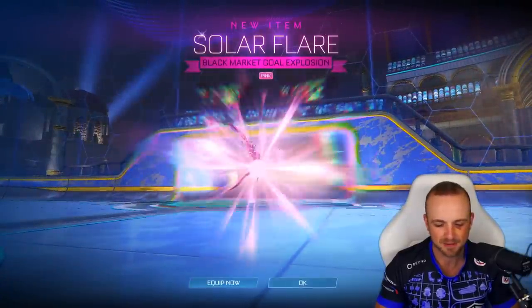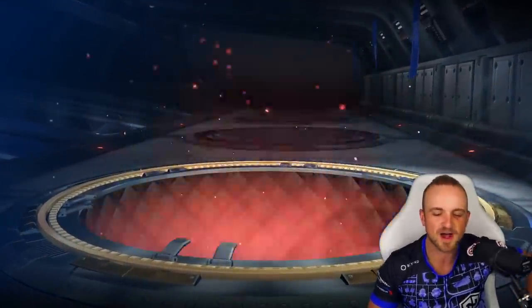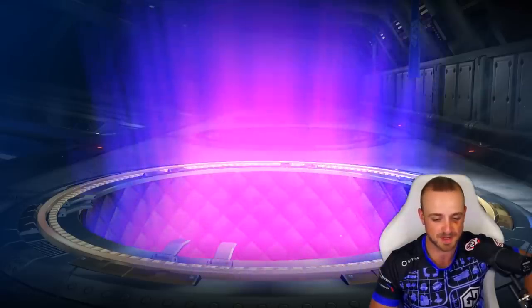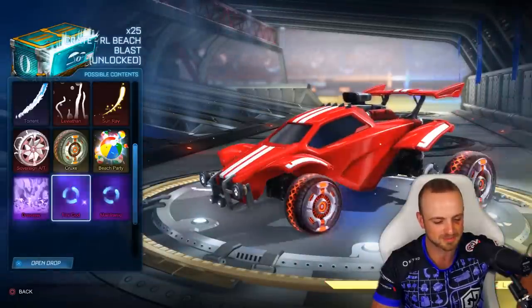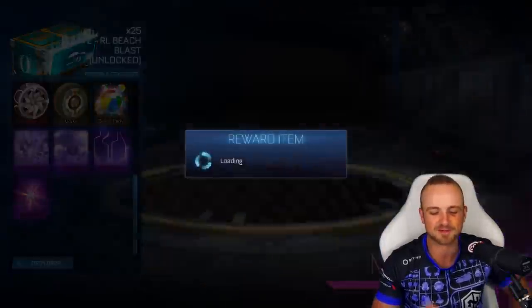Whereas Player's Choice, the name comes from them actually asking the players and the players actually choosing what items went in there. I was surprised that in the final run of Player's Choice the Infiniums made it in. We had the Dracos, the Zombas - everything you could want was in the Player's Choice Crate. So that was probably my favourite crate. Oh, a pink Solar Flare! We're absolutely smashing it with the painted Solar Flares. And so far the Beach Blast has been unreal. A Dissolver - we've done it! We've got every black market you can possibly get. Crazy, including a grey mainframe.